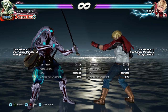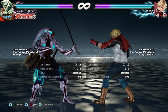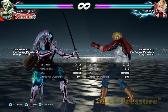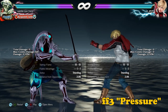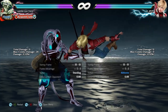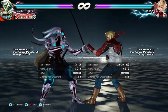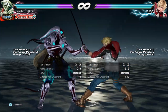Welcome back to another Tekken quick tip. This time we are tackling a fairly common situation with Leo that revolves around Leo's 4 forward 3 on block. This is one of those fake frame advantage situations that a lot of characters have nowadays. Leo is at minus 7 if no stance transition is taken and zero if they enter the stance.